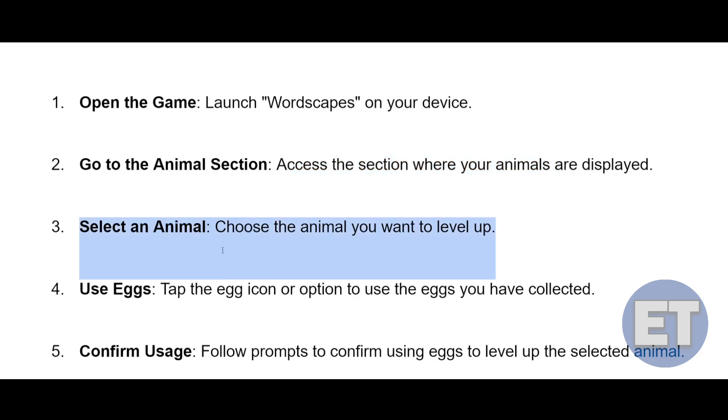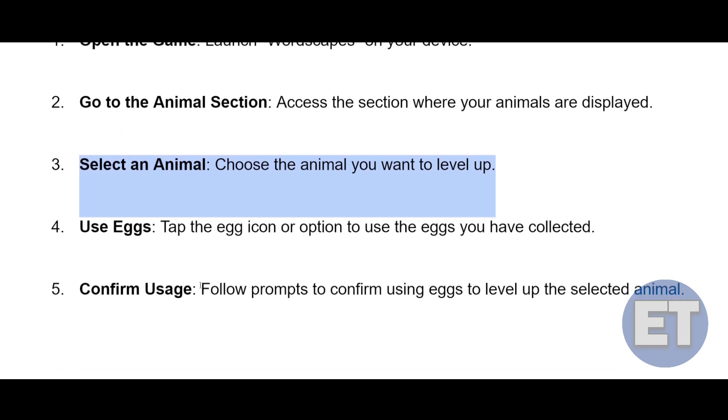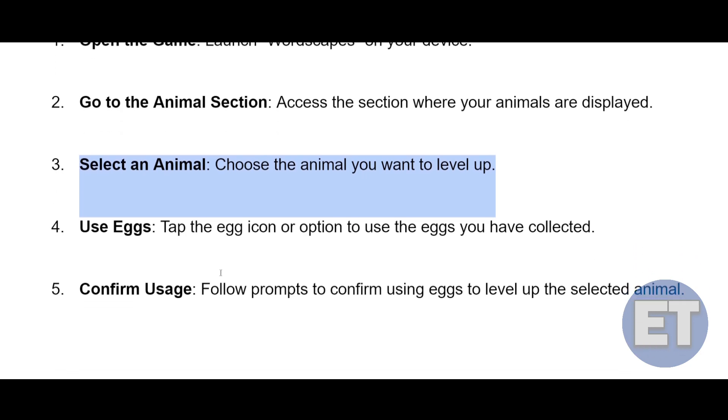After that, you just have to tap the egg icon to use the egg you have collected, and then follow the prompt to confirm. Using the eggs to level up the animals, you just have to redeem the eggs, and that's how you'll be able to level up your animal without any problem in Wordscapes.